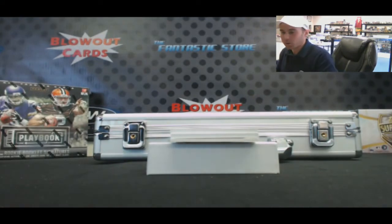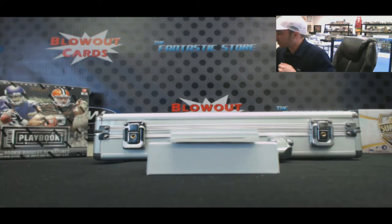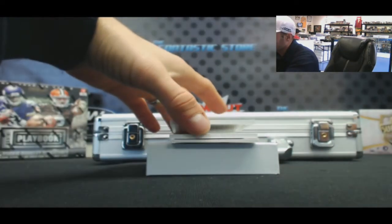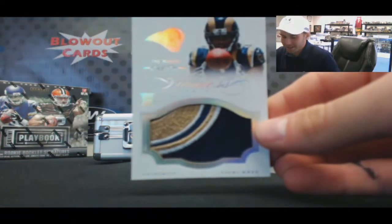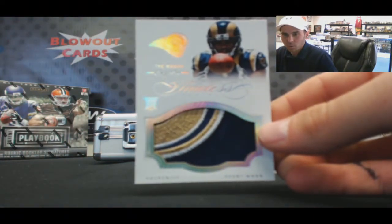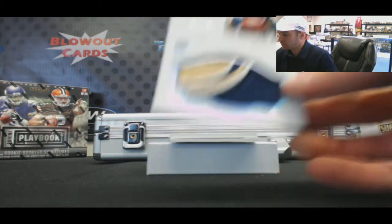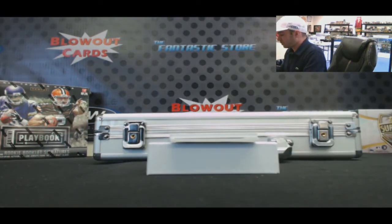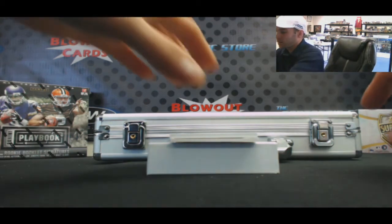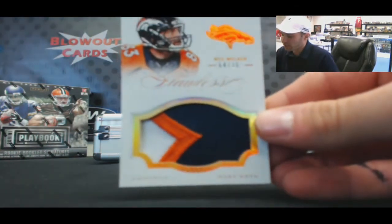We do have another one of one — one of one jumbo patch, it's a rookie. Trey Mason. Pretty nice. So that's three so far out of two boxes, two one-on-ones. Four of ten, three color jumbo patch, Wes Welker.